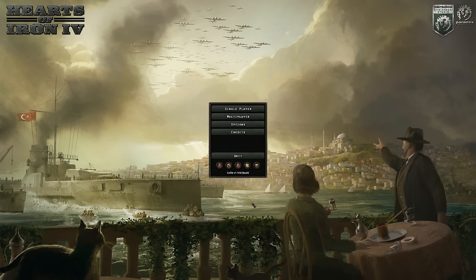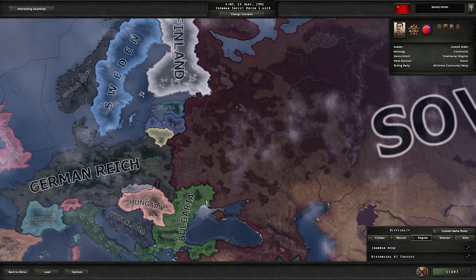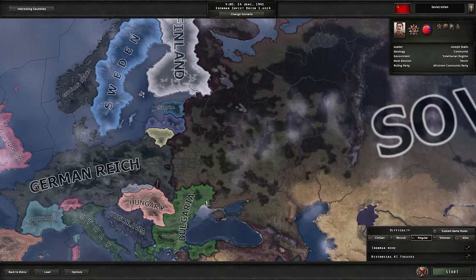Hey guys, Peter Steele here back with another video. And today we're taking a look at what has to be one of the worst disaster saves ever sent in to me. So let's hop right in. Soviet Union, nineteen forty one. Now the Soviet Union can be difficult if you're not very well versed in the game. Standing up to the German assault can be quite the pickle.